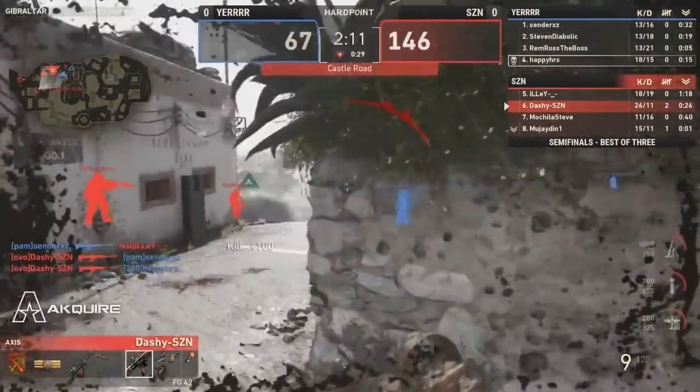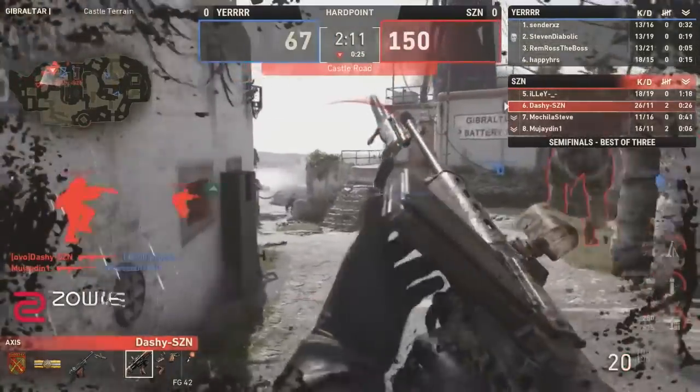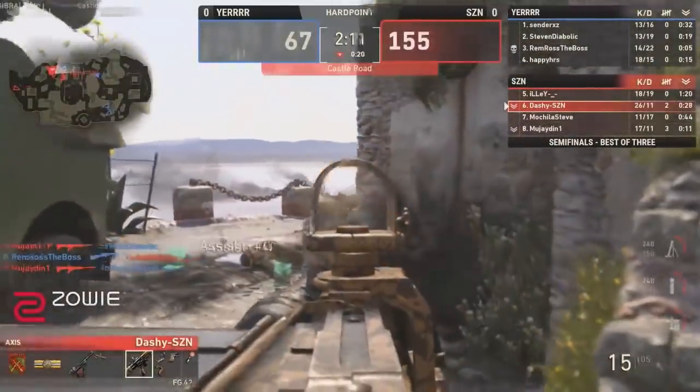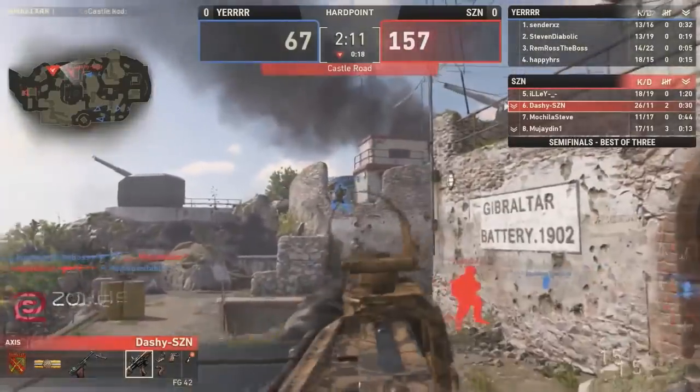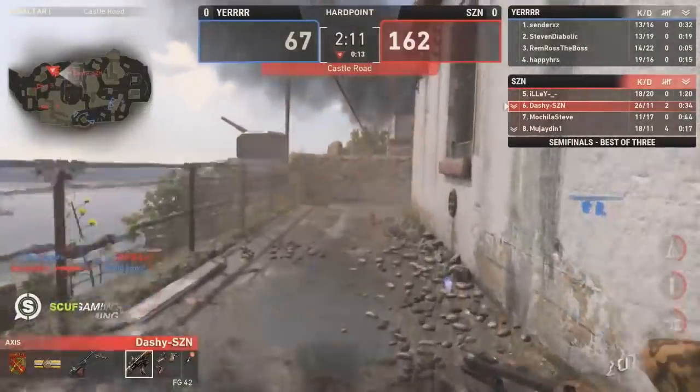Season is getting blessed right now — absolutely blessed. And Dashie, by the way, is 26-11. Playing incredibly strong with the FG-42. But like we said, interesting spawns — this is not typical stuff when it comes to hardpoint. That's for sure. Castle Road going most of the way toward Season, but it went back and forth. We saw some interesting spawns, and now going back toward turret.